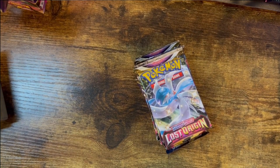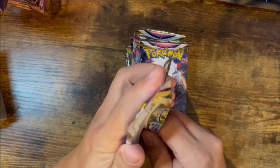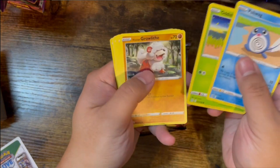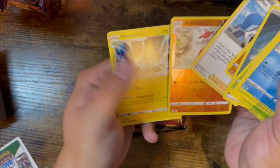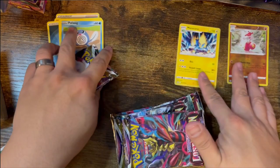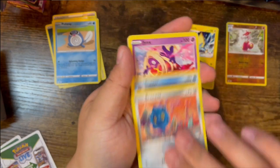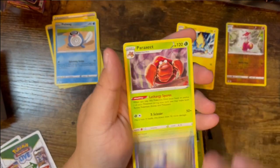Starting Lost Origin pack one — white code card. Got Wailmer, Oddish, Rolycoly, Seedot, Slugma, Dark Energy, Carbink, Komala, Thorton, Medicham reverse, and Alomomola regular rare. Pack two — another white code card. Got Finneon, Goomy, Bronzor, Snover, Jynx, Leaf Energy, Bronzong, Trainer Riley, Nuzleaf, Cormorant, and Parasect regular rare.